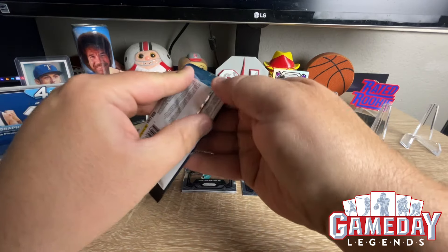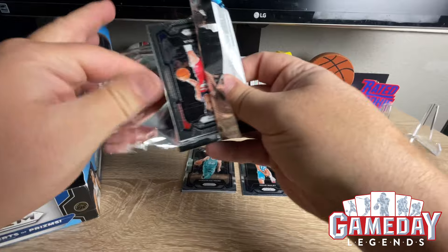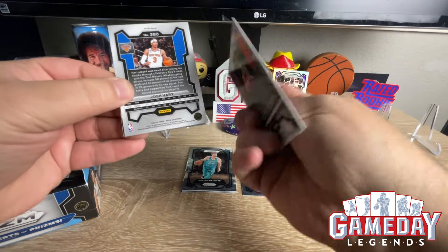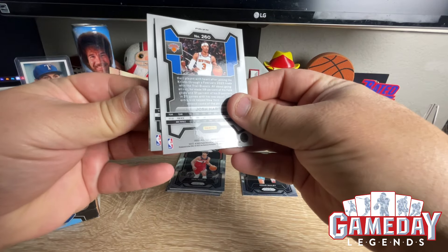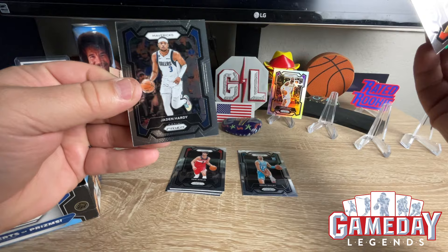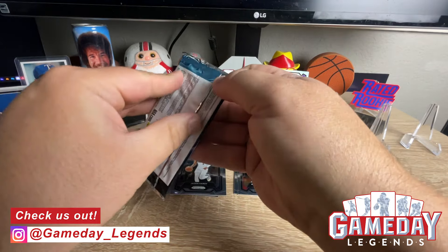Let's get that Wimby. Get some Brandon Miller. These cards are super thick — really nice this year. We got a Keontae Johnson, and then we got a Josh Hart on the green, and we got a Jaden Hardy for the Mavs. Not quite Wimby, but we will get something.